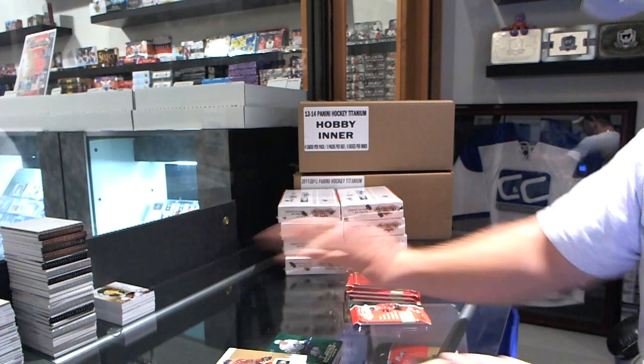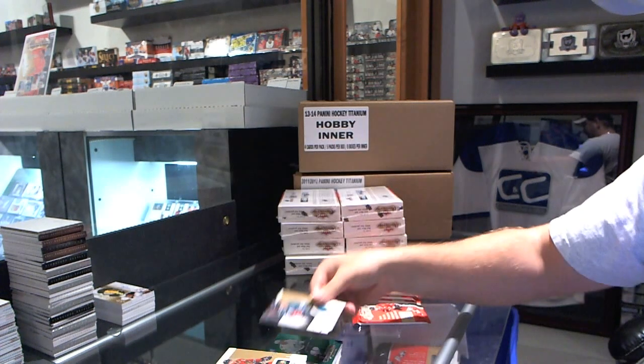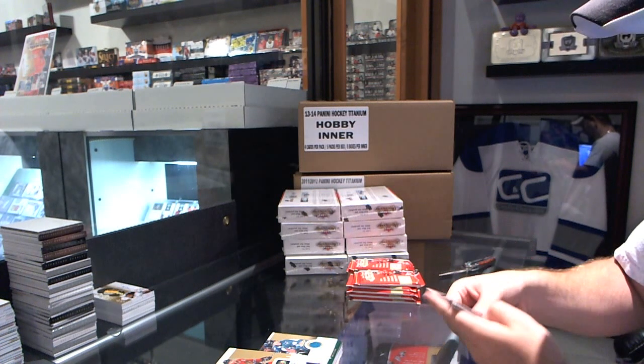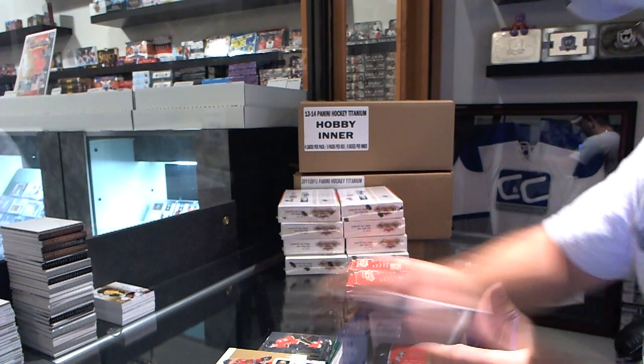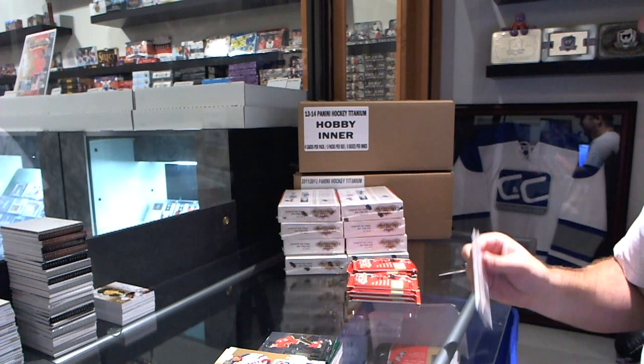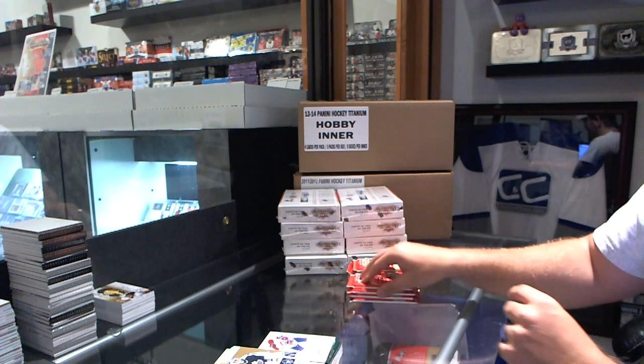We've got a Stitches Jersey, Tomas Hurtle for the St. Louis Sharks. That really is a pretty big card actually. We've got a Sean Monaghan Metal Universe for the Calgary Flames — it's the best thing Toronto has right now. Ultra for the Montreal Canadiens, P.K. Subban.